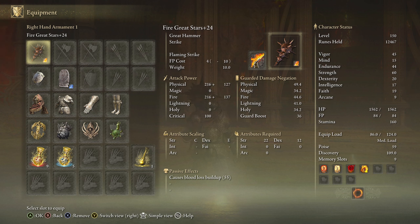Let me show you what Ash of War I really like on this weapon — it is amazing. It's the Flaming Strike. Basically what it does, you throw out a flame with L2, and then you follow up with an R2, and you just swing this thing so fast. It's insane. Now if we take a look — 697 base.